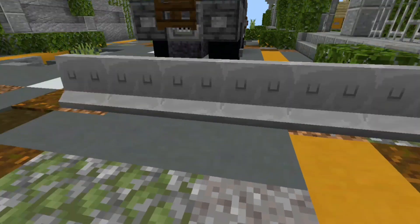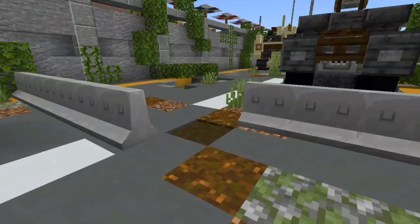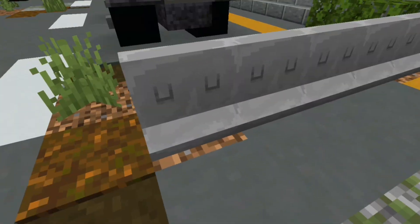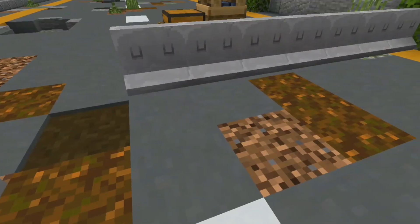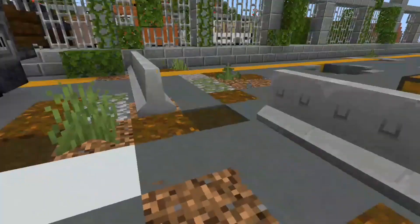Next, we have concrete barricades. These look like Donald Duck is sleeping. But aside from that, they look really cool — the texture on this block is just so awesome.